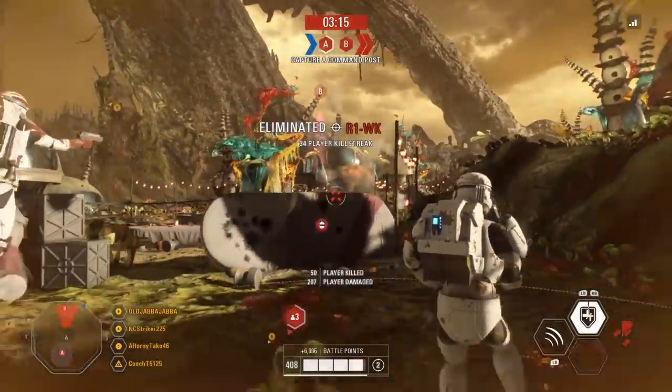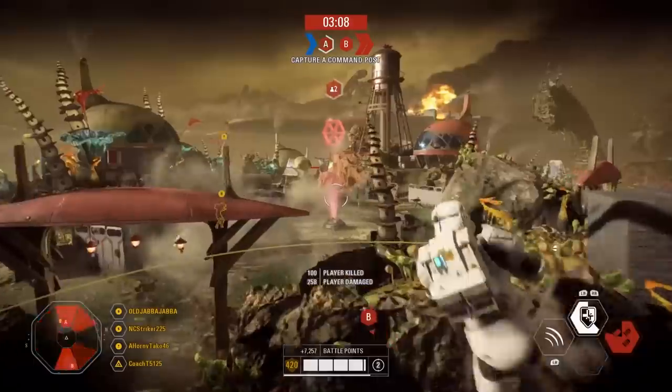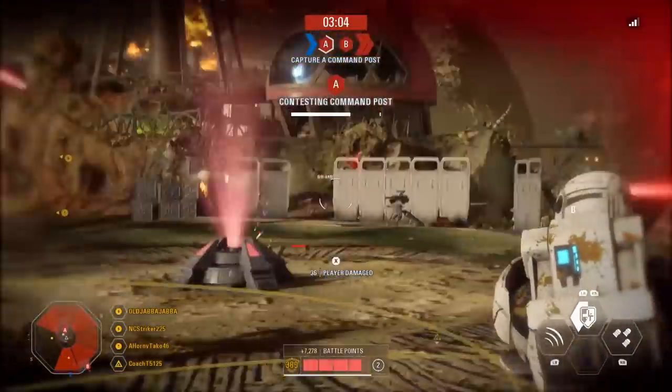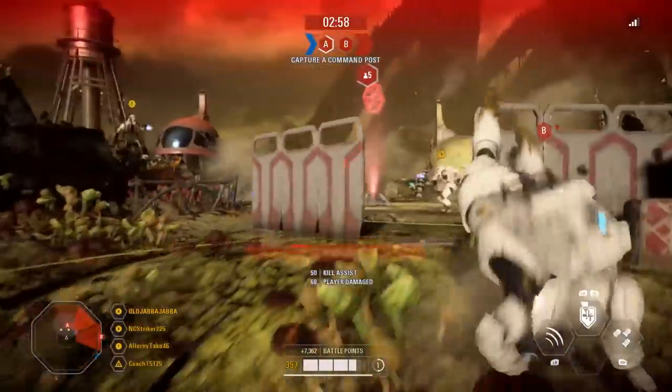Once you've taken critical damage, backing off and finding real, substantial cover is essential, as is waiting to regenerate as much health as you can — the fewer 10-second breaks away from the action, the better. Once the Commando begins regenerating, their health replenishes at the same rate as any Enforcer, so luckily once you start regenerating you won't have to wait long.